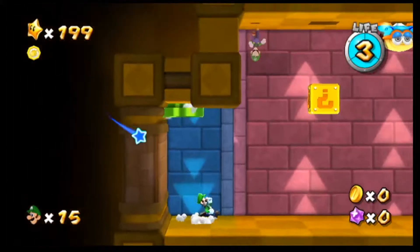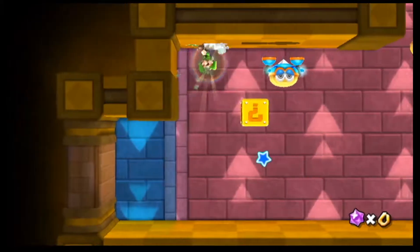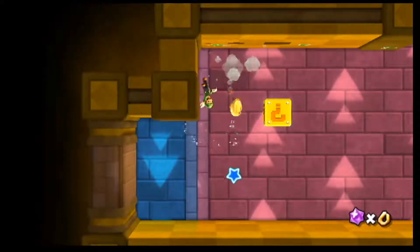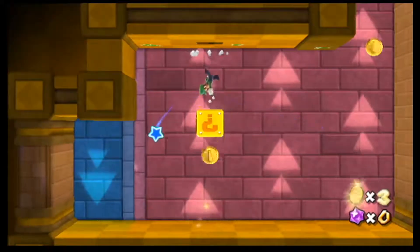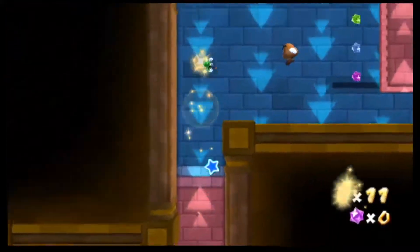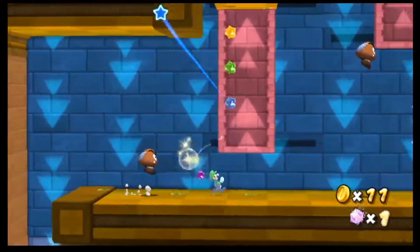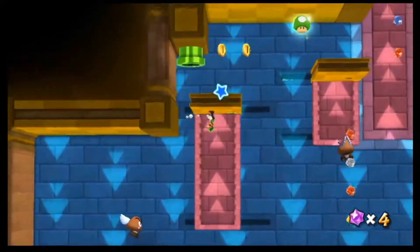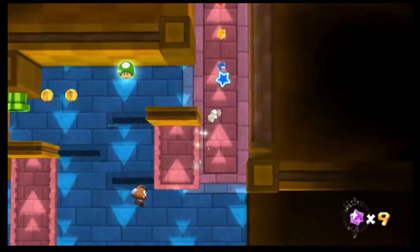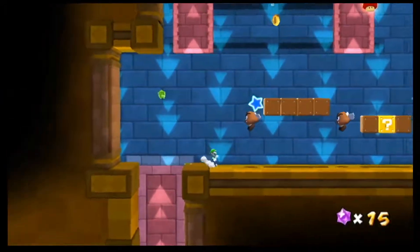Even like the Sky Station Galaxy — I guess it really only had one area, but it was just set up differently depending on what star you were going for. What am I even worrying about that thing? I don't need coins. Just get through here as fast as possible.